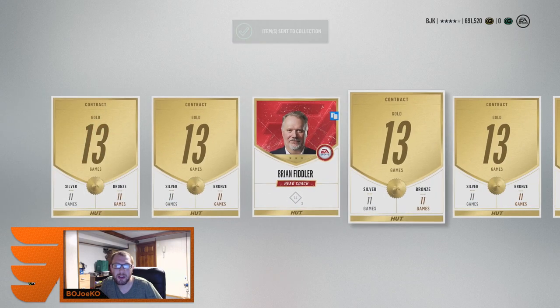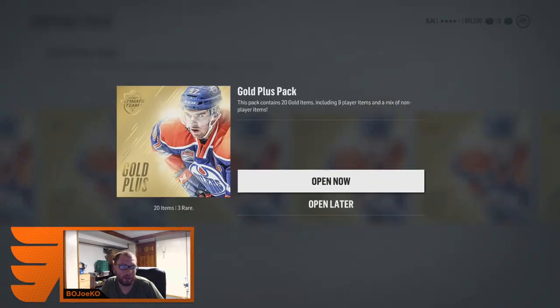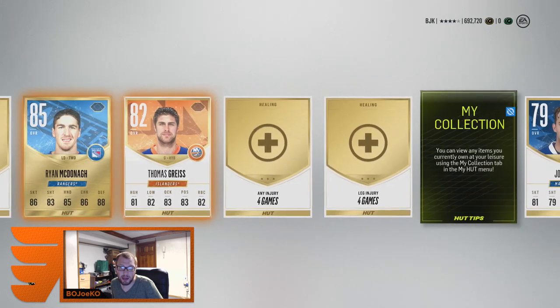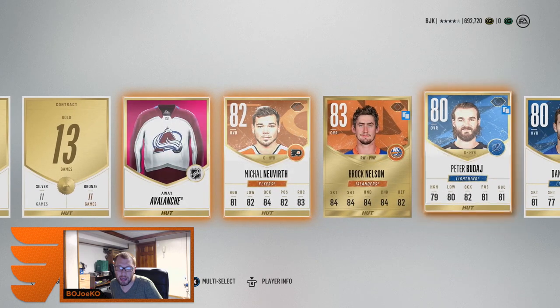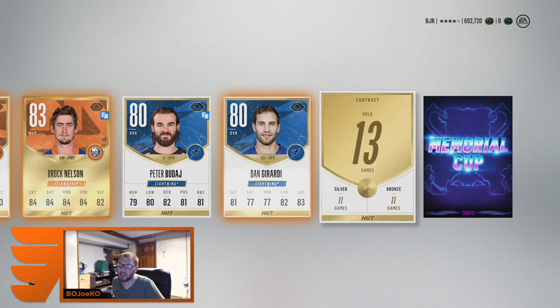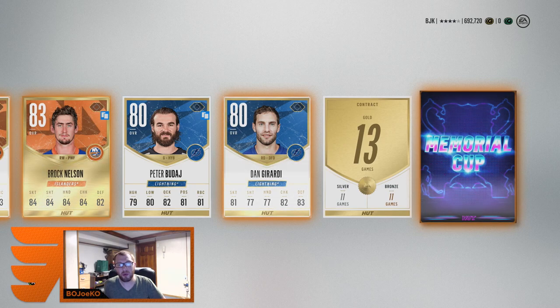Cutting away from that last pack. Quick pack — Ryan McDonagh at 85, not bad. Kyle Turris 84, Michael Neuwirth, Brock Nelson again. And there we go — we finally get one flashback collectible, a memorial cup one! Interesting — I'm wondering what these are going to go for. Maybe there'll be a flashback Friday every week needing specific collectibles. We got our first one — only three more to go, hopefully in these next couple packs.